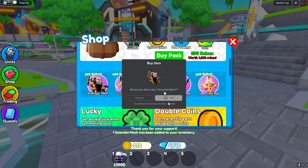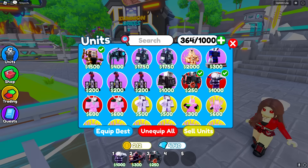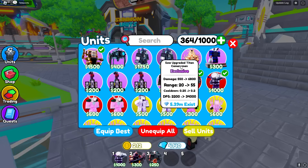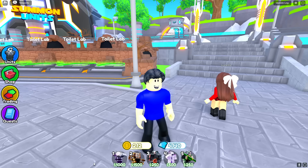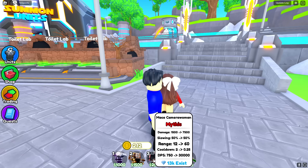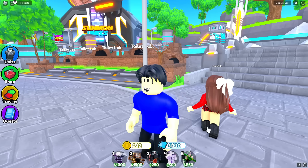You guys subscribe and like the video right now because I'm spending real money on this game. And there we go — I have both of the brand new units! Let me equip these guys. As you can see I have Scientist Mech Exclusive and Mythic Mace Camera Woman. I just equipped my entire lineup and I think my units look pretty good — I've got Titan Sigma Man and both the brand new units.